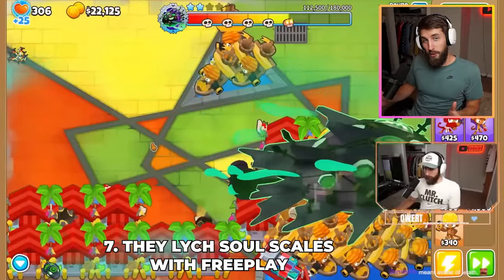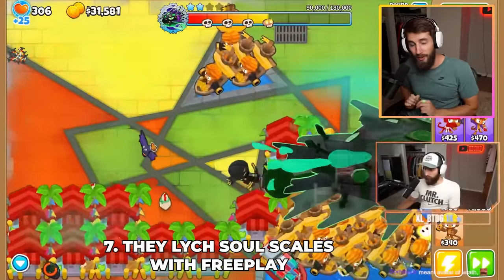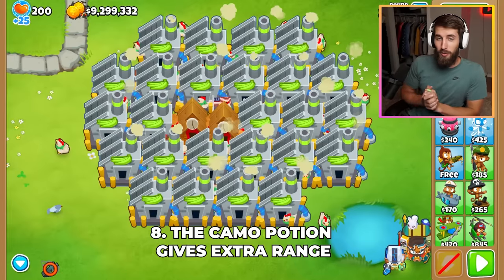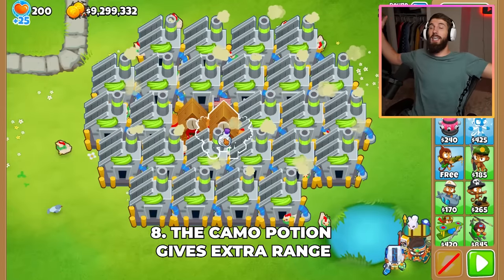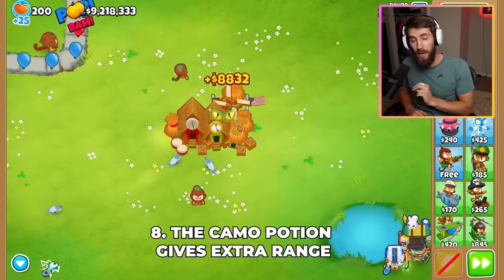The Lich Soul currently scales with free play rounds, making it much harder to take down than normal, though this should be patched very soon. The extra range camo potion from Geraldo's shop can be used to make some huge Monkeyopolises, the biggest of which can be made on the Challenge Editor map Blondes.